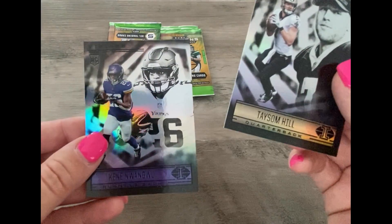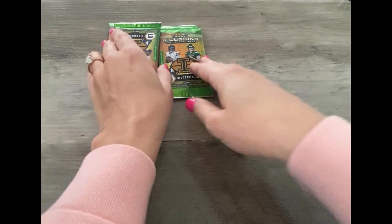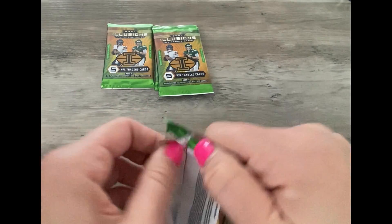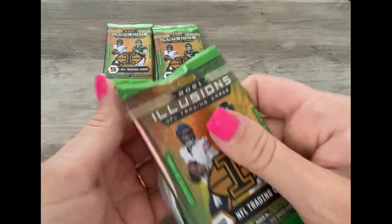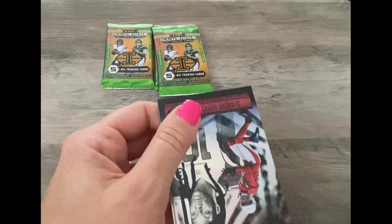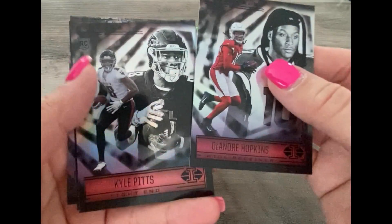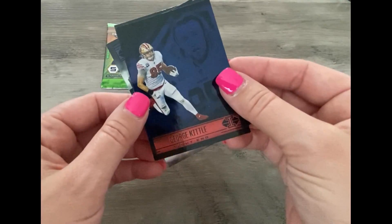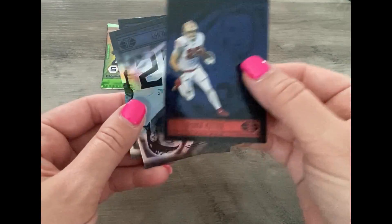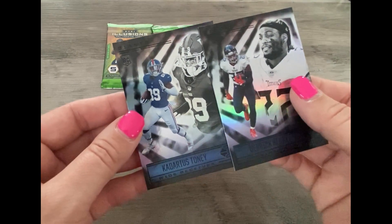Tyreek Hill rookie card. Kenny... she's okay, she just woke up and we let her play in there for a little bit. DeAndre Hopkins, Kyle Pitts — it's a different card — George Kittle, Derrick Henry, Kadarius Toney.